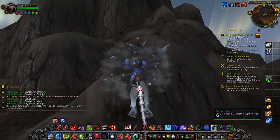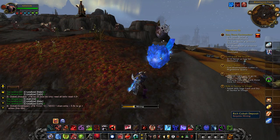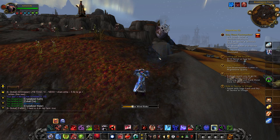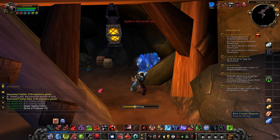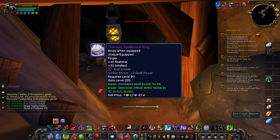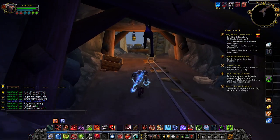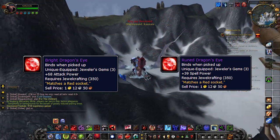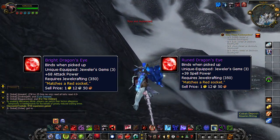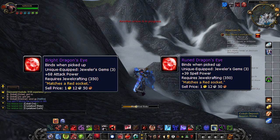Jewelcrafting is pretty much the same as it's always been — you cut gems, you prospect ores to find gems, and you can craft rings, necklaces, and trinkets. In Wrath there is a slightly bigger focus on crafting epic rings and necklaces, some of which are incredibly strong. You can also equip 3 jewelcrafting-unique gems, providing a huge DPS increase. This alone is a huge reason to grab jewelcrafting in Wrath, as these gems actually provide you with a pretty decent DPS increase.